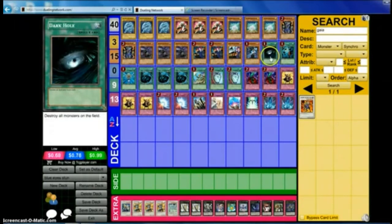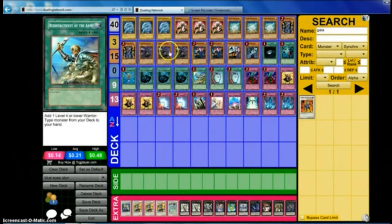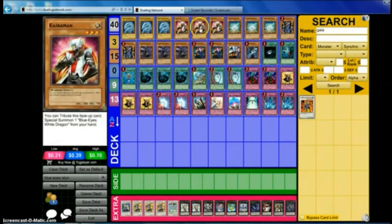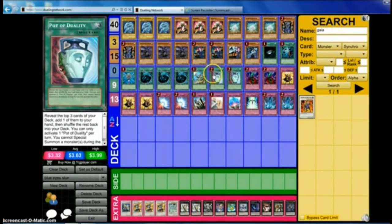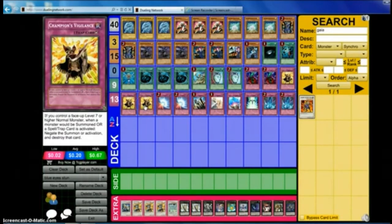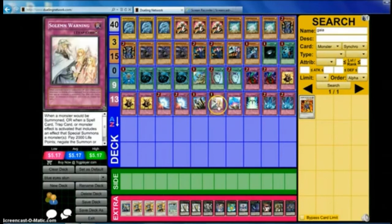Spells are pretty much standard — Dark Hole, Heavy Storm, Monster Reborn, triple MST for back row hate, because you really want to be able to get rid of that back row. ROTA — the Warriors you have is Kaibaman, so you can ROTA, get Kaibaman, and immediately summon it and drop the Blue Eyes. Monster Reborn of course brings back your Blue Eyes since they're huge beaters. Double Duality for consistency. Double Bottomless for monster hate. Triple Champion's Vigilance — it's a counter trap, and if you control a level 7 or higher normal monster like Blue Eyes, when a monster would be summoned or a spell or trap card is activated, you can negate the summon or activation and destroy it. It's essentially a free Solemn Judgment for this kind of deck and it's really good. Double Mirror Force for monster hate. I also threw in a Compulsory and Starlight Road to protect your monsters, and double Torrential is obvious.